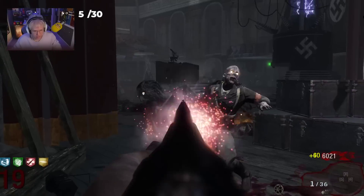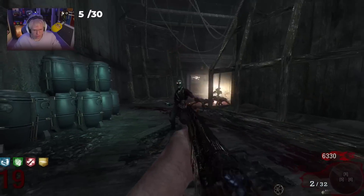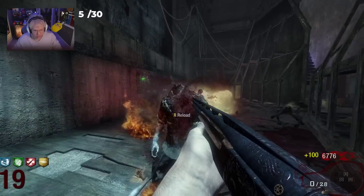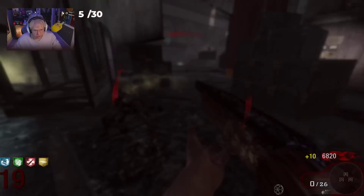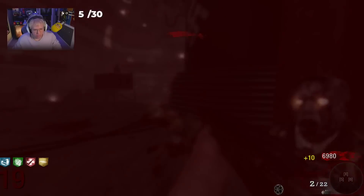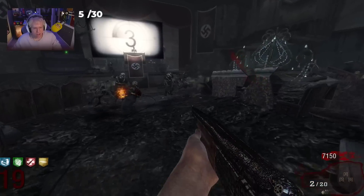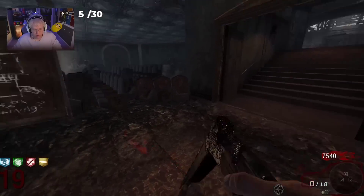Why would you pack punch this? The M14 was way better than this. Oh, it is one shotting in the head — but shotgun one shots in the head, that's something else. In BO1 they had this weird mechanic where you can headshot a zombie and it will still hit you and still come after you. I feel like that didn't really happen in the later zombie games too much.